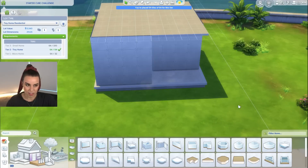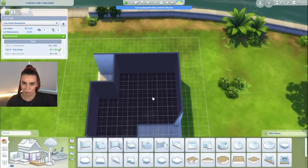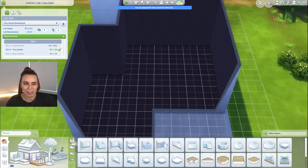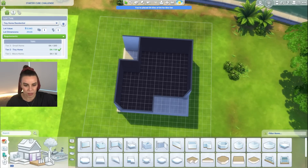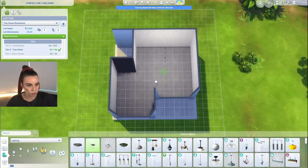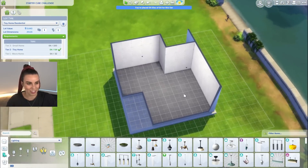The starter cube challenge is pretty much open plan — actually I should explain what it is. You start with a cube, you turn it into a house for a sim, and you're only allowed to put the bathroom within a room. So it's open plan and it's got to be around 20,000 simoleons. The rules are simple — it's kind of like a shell challenge but you can put your toilet in a bathroom and you're not allowed any other interior walls.